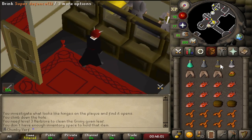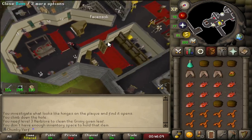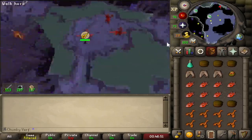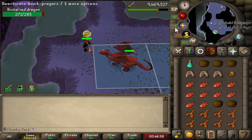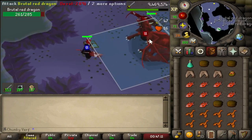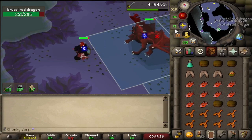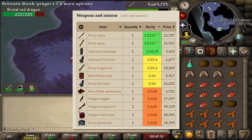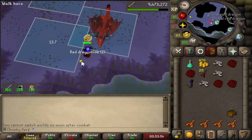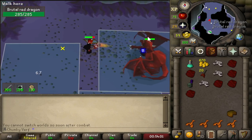So I started killing Brutal Red Dragons. I found the optimal method — basically brute forcing them. I pre-pot in the bank, bring a full inventory of food, and kill them with Magic Protect staying out of melee distance, walking back and forth. This way I only get hit by the normal Dragonfire attack which hits a max of 10. It's still really terrible — I can do like three or four kills per trip. The reason I have to kill these is they drop the best-in-slot range equipment in my chunk: a Red D'hide Body at 1 in 64, and Red D'hide Vambraces at 1 in 128.